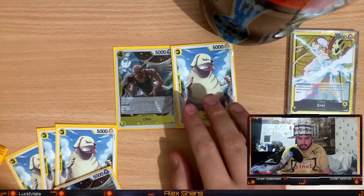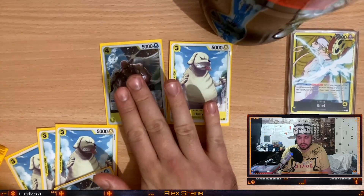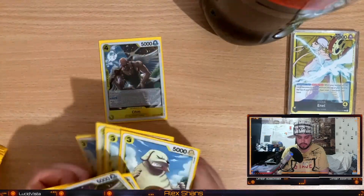They attack you again and you're at two life at that point. That's when the Ohm becomes a 6k and the Holy becomes a 5k. Because you always want to take the first two hits to your life when you're playing as an NL player.